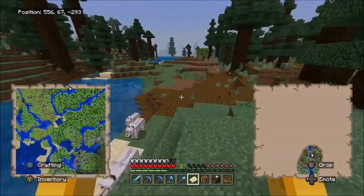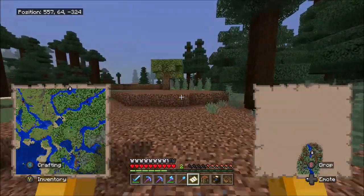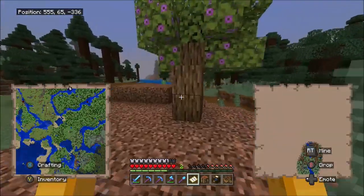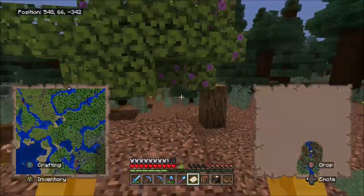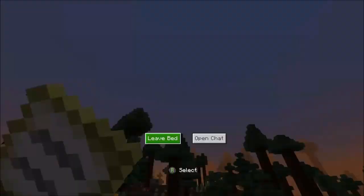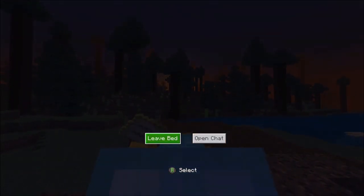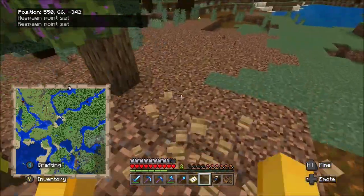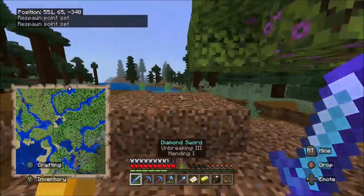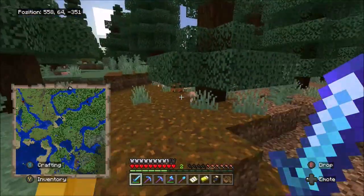Yes, it does connect a little bit. Oh, that's one of those azalea trees! If you don't know what they are, they actually just came out in the last update or so. I'm going to sleep right next to it because it is getting dark. If you don't know, azalea trees show that underneath the ground where the azalea tree is, there just so happens to be a lush cave biome. And look, there's another one — oh hey, it's a fox!